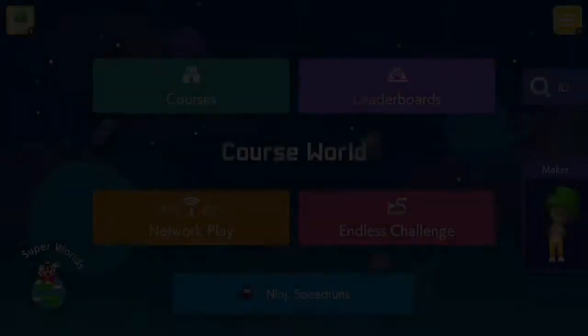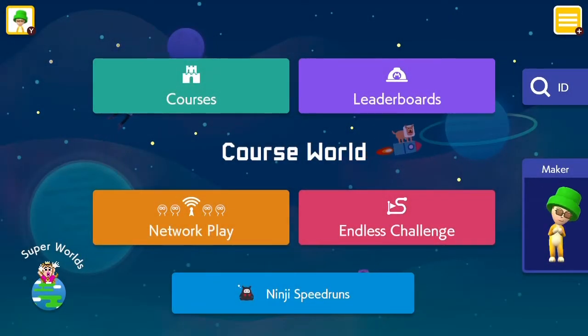Let's just jump right in. These Mario Maker 2 videos will be formatted in a 1-2-3 format. What this means is that I will show you one level that I've created, two levels that I really like, and three levels that fall under the category. Today's category: Speedruns.